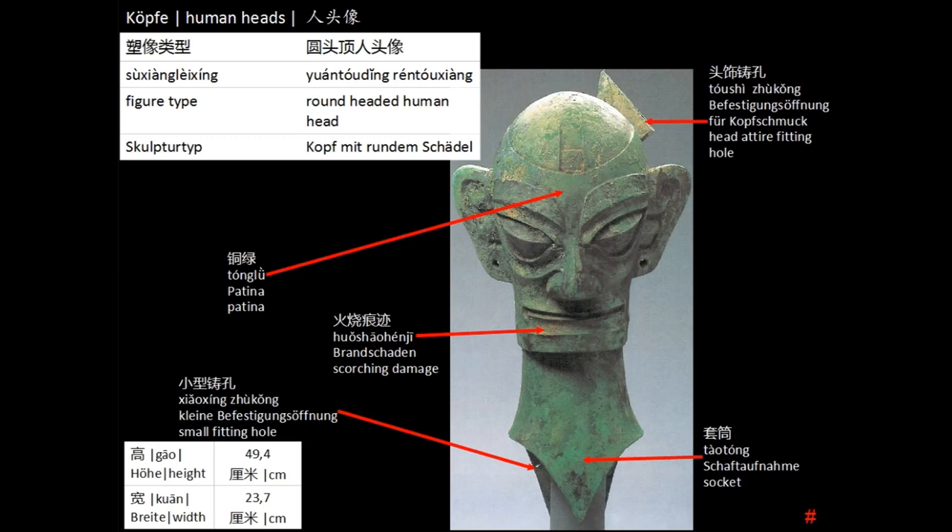The next head is an example for the second group of heads, the round heads. I've put only a few descriptions here but I wanted to show the fitting for the head attire here, which may have been mounted at the big standing figure's head back as well. Those openings are facing upwards and downwards, so overall it looks like an hourglass or a tube with widened openings at each side. In addition to the green patina, which is also visible on the ritual bronzes of the Shang and Zhou, can be seen here.